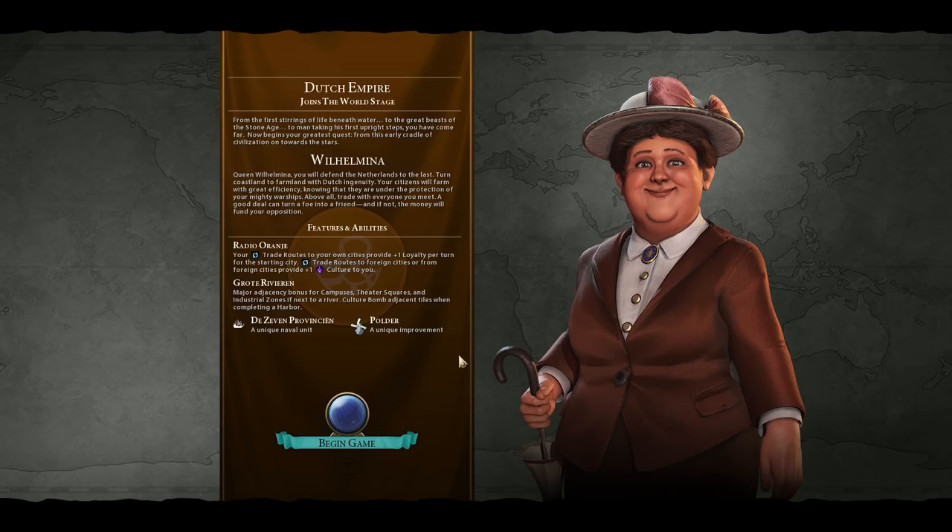Let's do a quick overview of Wilhelmina's features and abilities. Radio Orange: trade routes to your own cities give plus one loyalty per turn for the starting city. So if you establish a new city and have loyalty problems, you can start a trade route from there and get bonus loyalty. Trade routes to or from foreign cities give plus one culture to you, which is really cool — a nice culture boost that will definitely add up over the course of the game.